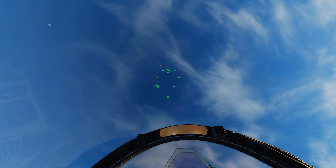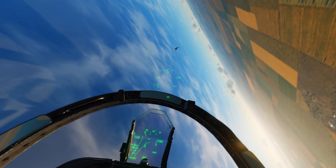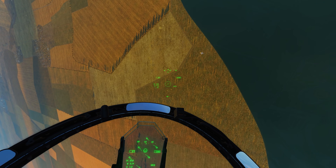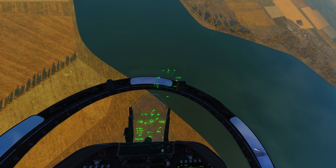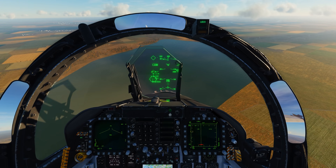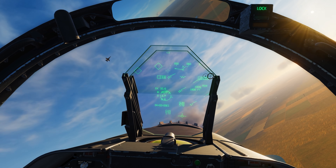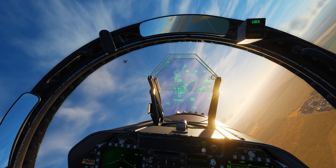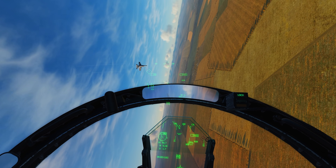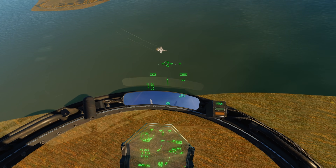Let's see if we can scare him — point our nose at him a little bit. Usually when you do this, people freak out and make some mistakes. We'll see if it works. Just trying to climb over my nose here. You can see I'm super slow. This is definitely not a good idea unless you're sure that your bandit will cross the nose.